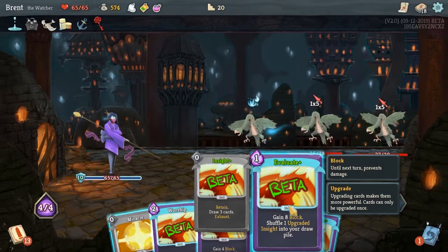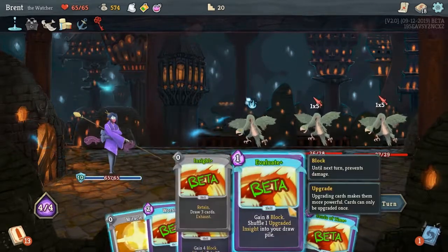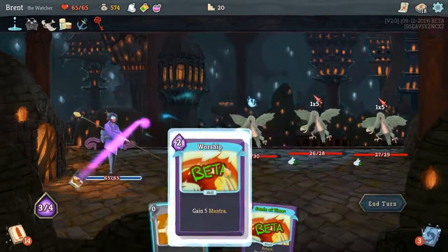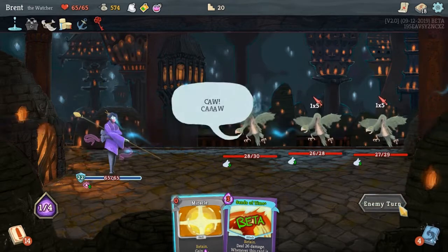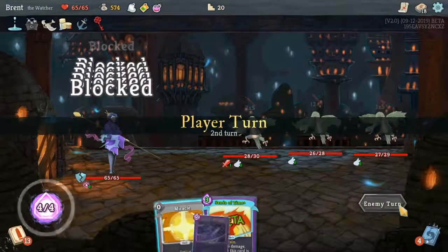We have Wreath of Flames — your next attack deals five additional damage. Worship has a new keyword: gain five Mantra. When you obtain ten Mantra you enter Divinity — a new pioneering stance that gives three energy and attacks deal triple damage, then exits the stance at the start of your next turn. I like it. Gain five Mantra and do that damage and eight block — we will do Worship to gain that Mantra because triple damage would be real good.